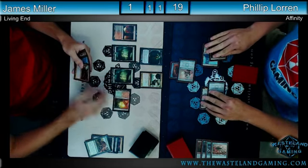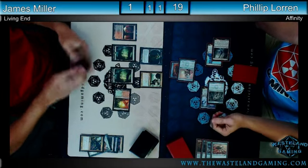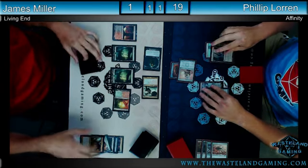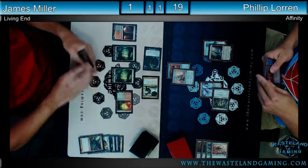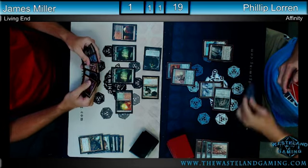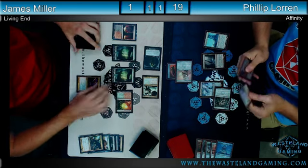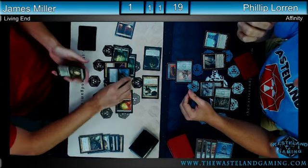Just a Mox Opal in hand for Phil. The Carabid needs to find something — I think he drew a Fulminator, which is still not good enough. He may have a copy of Violent Outburst to cast, or perhaps he's just bluffing. A Thoughtcast is going to resolve — Glimmer Void and a Memnite. I think just swinging in here is going to be good enough. If he turns on any of the Blinkmoths, they also die in the Living End catastrophe.